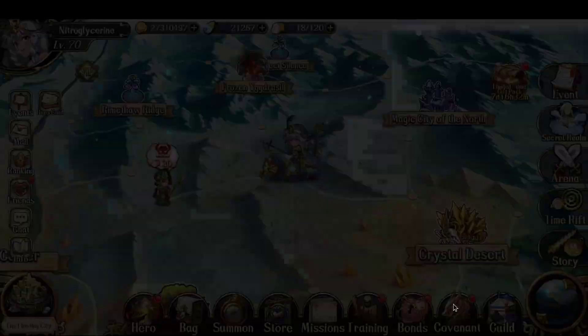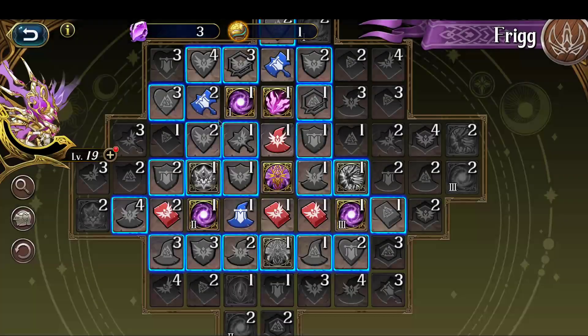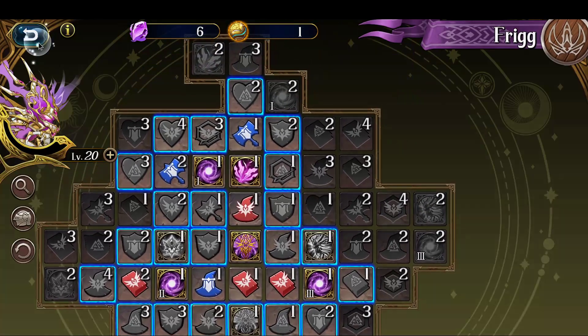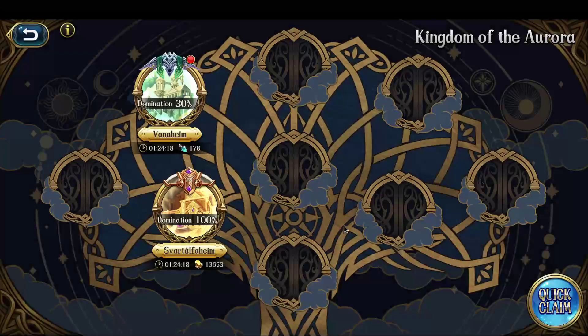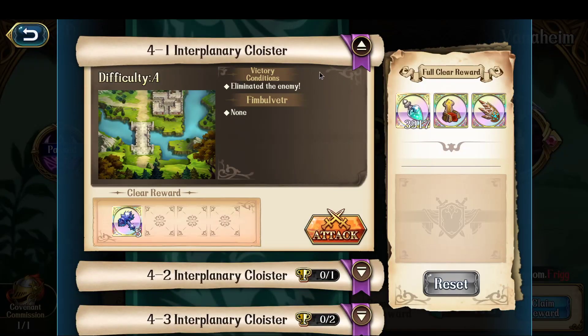Hey everyone, this is Nitro. It is now Day 6 since Frigga was first released and my Frigga has now hit level 20. With this level upgrade I can now unlock the next set of battles in her Kingdom of Aurora. So let's get around to it and get her stages 4-1, 4-2, and 4-3 done.